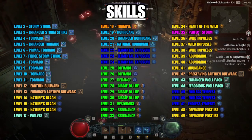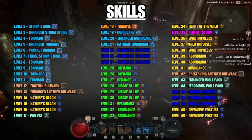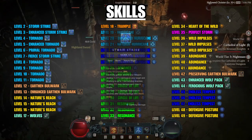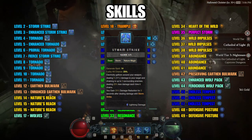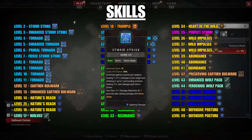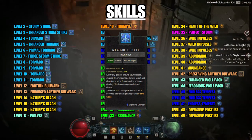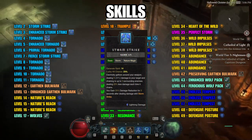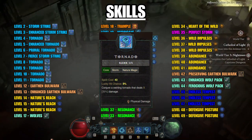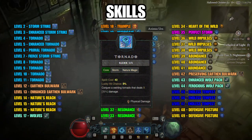Skills. Here is a level-by-level blueprint on how to spend your skill points for this build. The basic skill we use is Storm Strike. It doesn't do much damage — it's mostly used for spirit generation, crowd control, and applying Vulnerable to enemies. The core skill we use is Tornado, our main damage skill. If you have the spirit, use this ability.